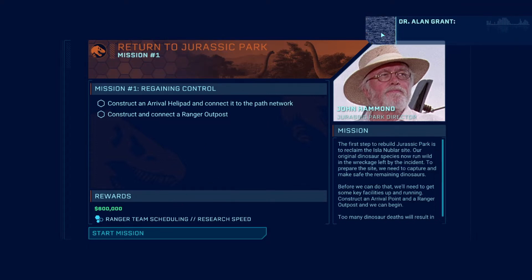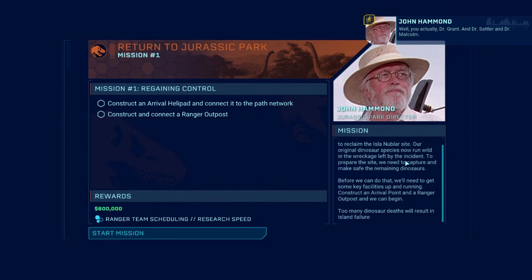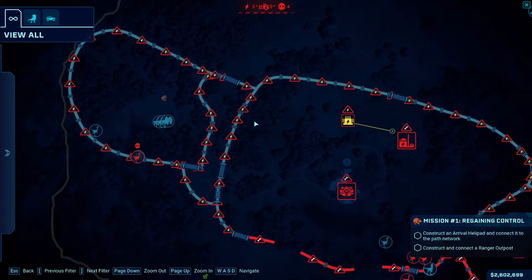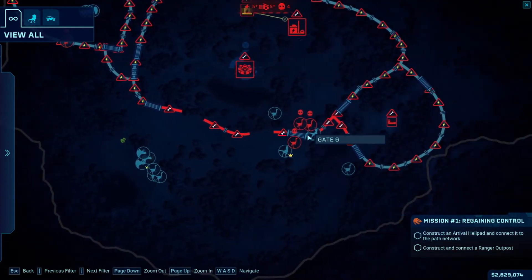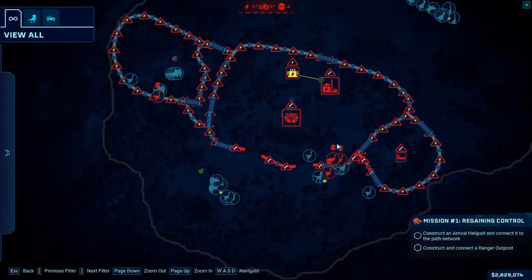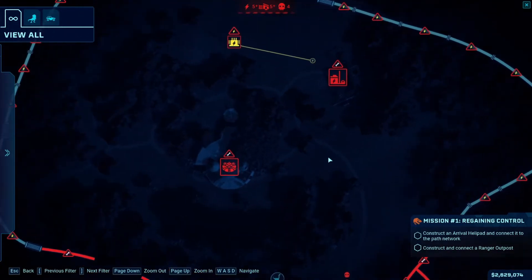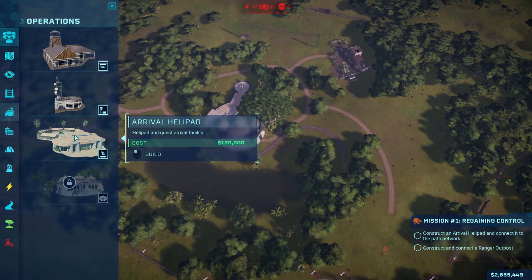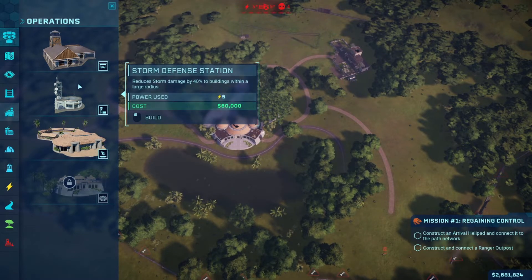Oh look at young Cabot Finch. Dr. Grant, Dr. Sattler, and Dr. Malcolm. Okay so we gotta go ahead and start that. Let's take an overall look. Got some Dilophosaurus, the Gallimimus is in there, and we got raptors — everybody's running around everywhere. We don't have a T-Rex though. Okay so we should have operations. Arrival helipad, ranger outpost — that looks cool. Storm defense.